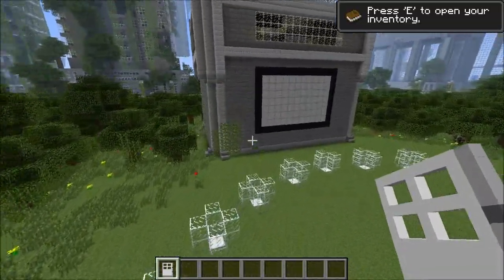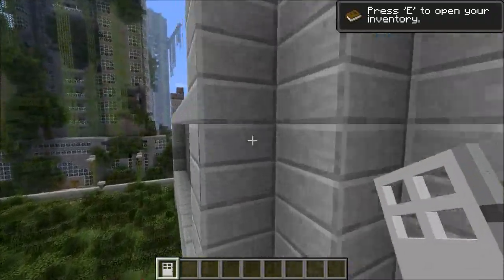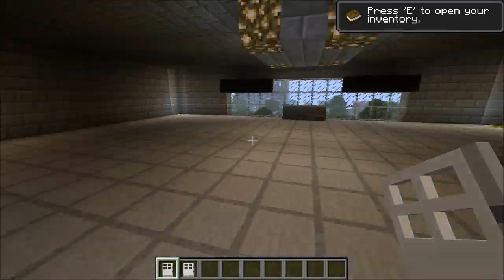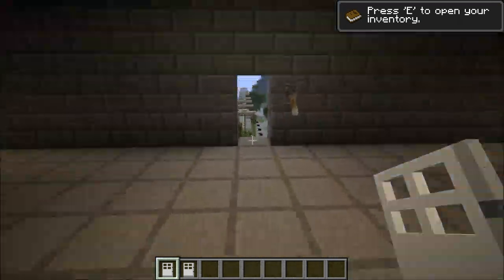Up here is like a control room — this is where whoever starts the game will be. There's like a little button, and if I just go in and show you, hopefully it will work. So to start the games, press that button — I think that activated the countdown.